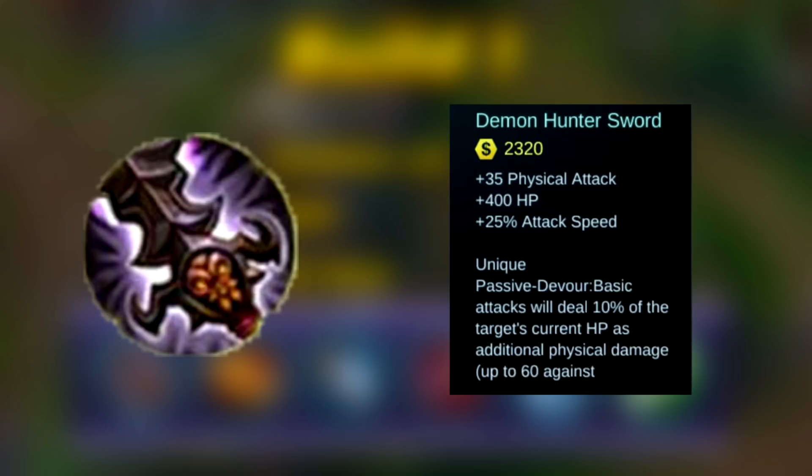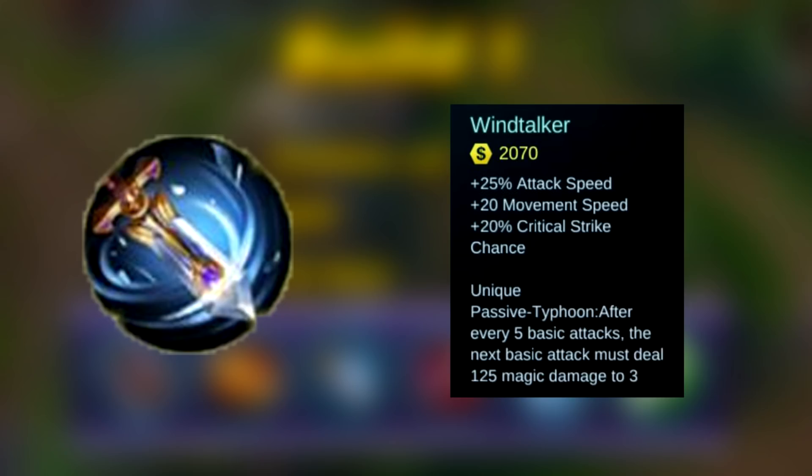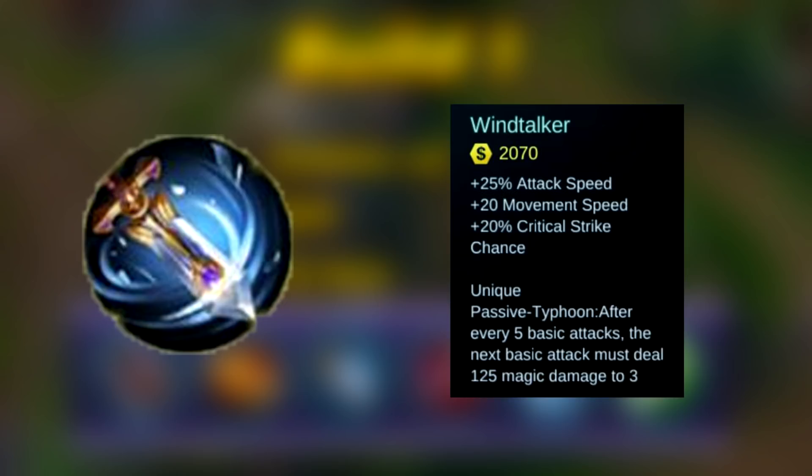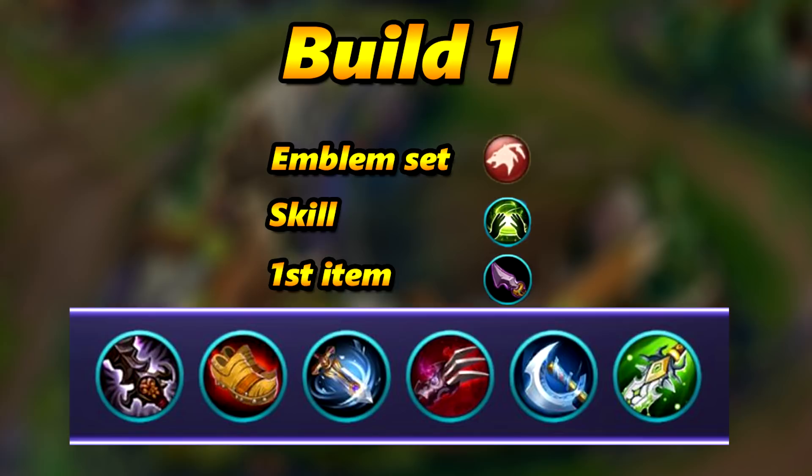For the first main item you want Demon Hunter Sword. This is the strongest item with this hero because it does percentage health damage, and because of the ultimate you do double attack speed, dealing a lot of HP damage. The second item is Boots, just to escape and roam around the map fast. For the third item you want Wind Talker because every fifth attack you do lightning chain damage to three nearby enemies, which does a lot of damage.